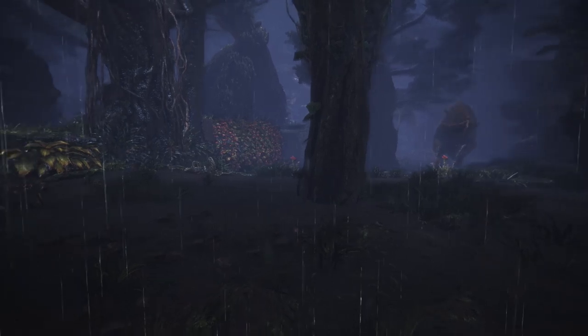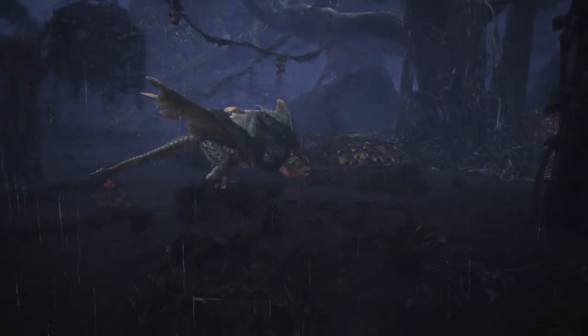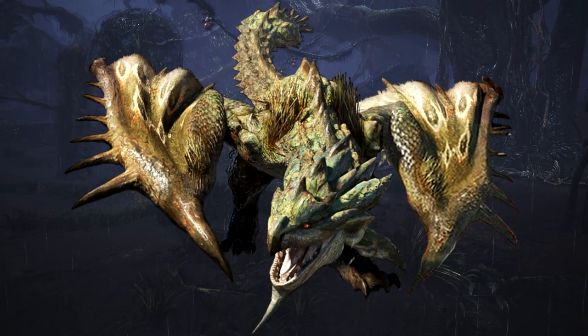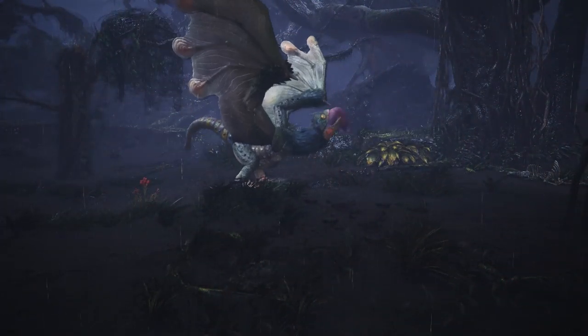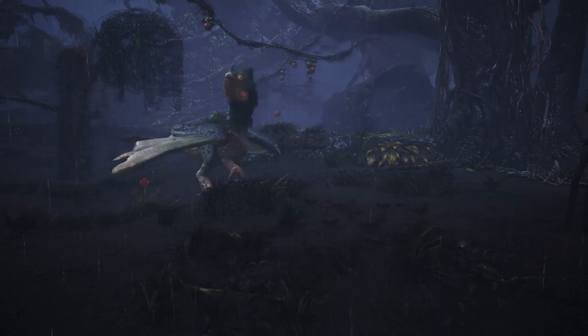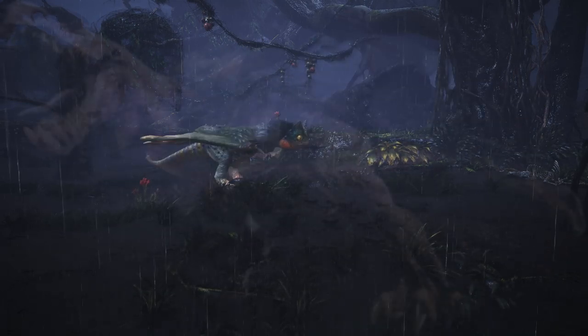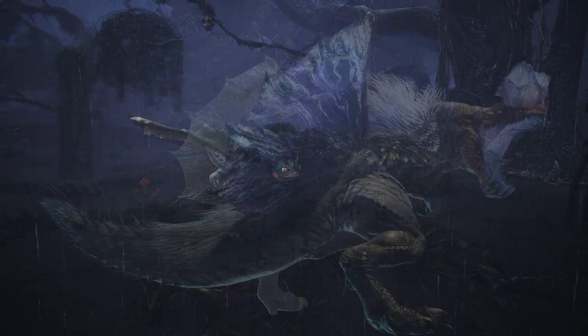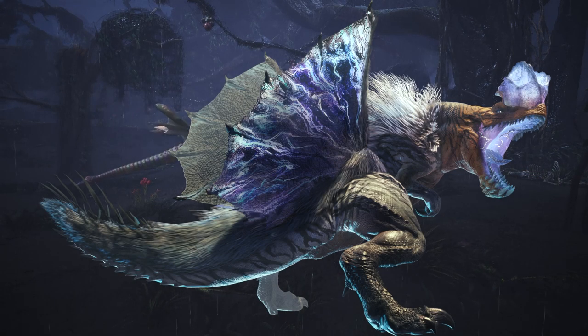Generally, when designing a subspecies, you want to either take a singular aspect of the base monster and just run with it — like take backflips on Rathalos, make it the big deal, pick Wrathion, ta-da! Or you just completely do a swap, like fire clack-clack to ice clack-clack. Or you kind of combine them both, where you get Anjanath, make fire into lightning, focus on physical attacks enhanced by the lightning.